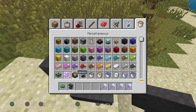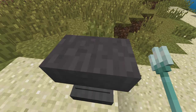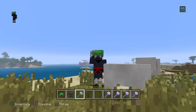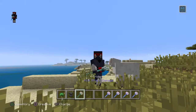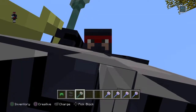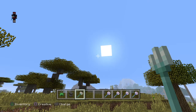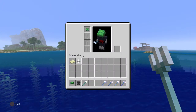Drowns can hold tridents — they look pretty cool. You can throw these bad boys. That's what it looks like with the helmet on. There's also the riptide enchantment: when you throw that one it comes back to you, but the riptide one — you throw it and you go with it.